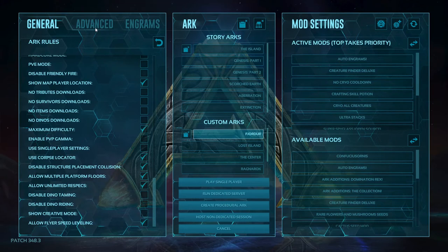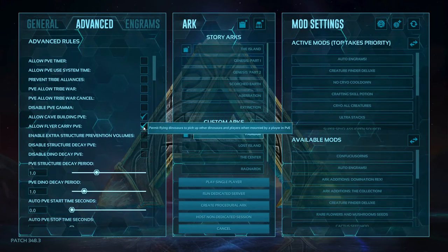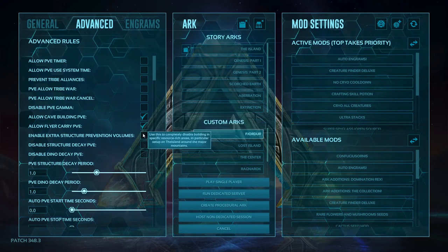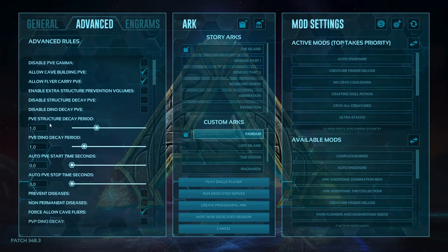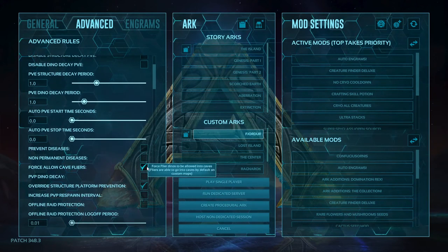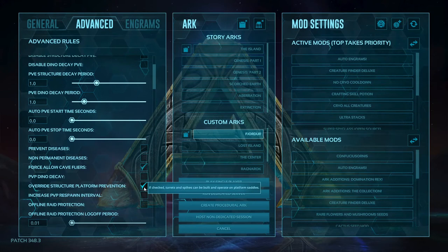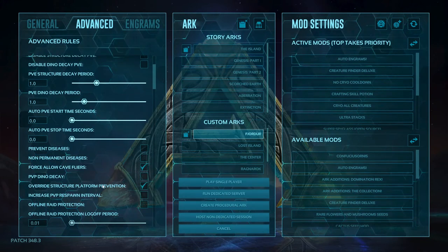Now we're going to jump over to the advanced settings. All that we have selected in the top checkboxes is allow carrying PvP and allow cave building PvE. Then further down I have force allow cave flyers, and override structure placement provisions so that way I can place spikes and turrets on platform saddles and on rafts to set up protection.